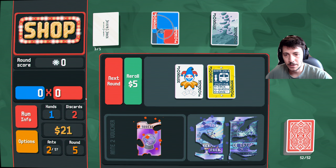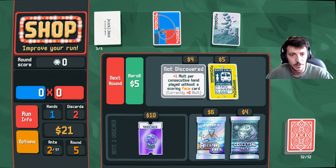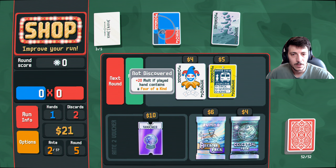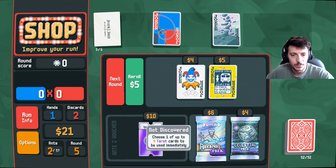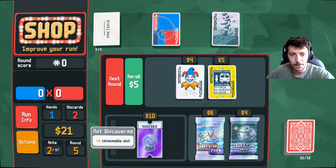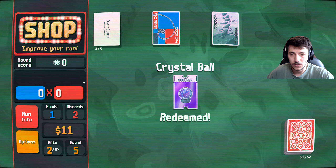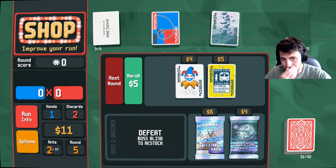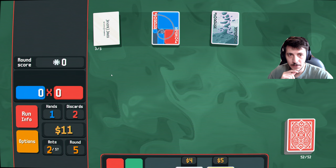Seven in total — I'd be happy to spend six here. Plus one multiple for consecutive hand played without a scoring face card. 20 multiple played — okay, played hand contains. Choose one of up to four tarot cards to be used immediately. Let's redeem it — I don't really use consumables right now but maybe we will in the future.